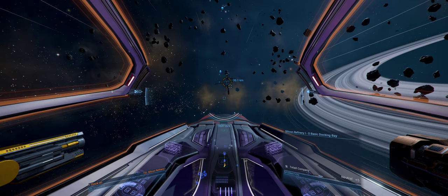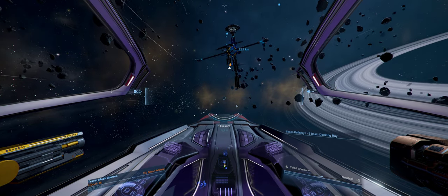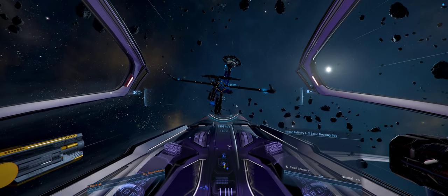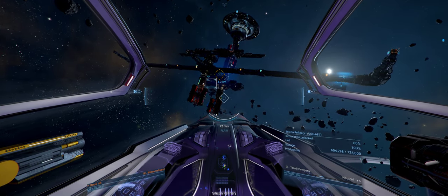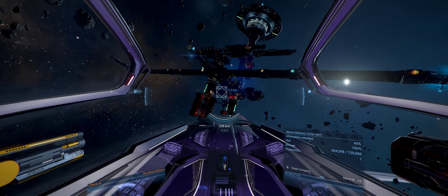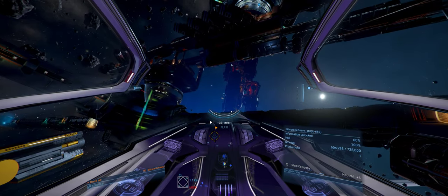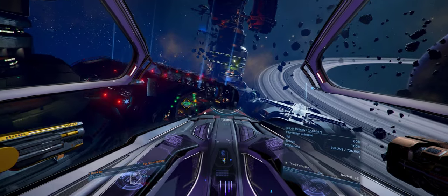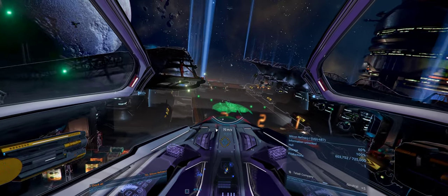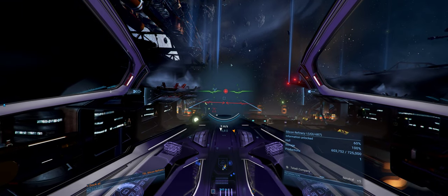Docking granted. Let's drop the passenger off, then we'll look for a criminal drone if one doesn't appear before we dock. We need to go to the right of it - forward - there we go.